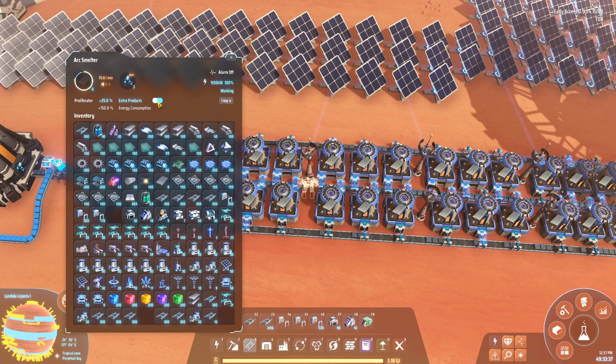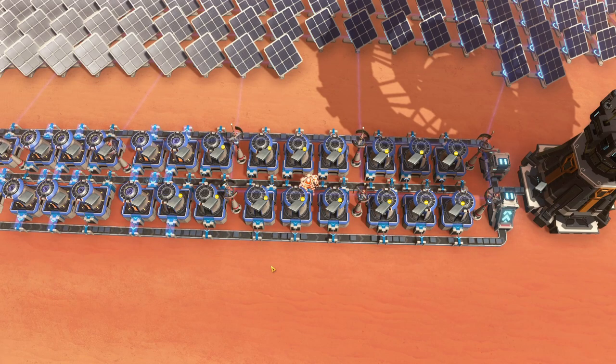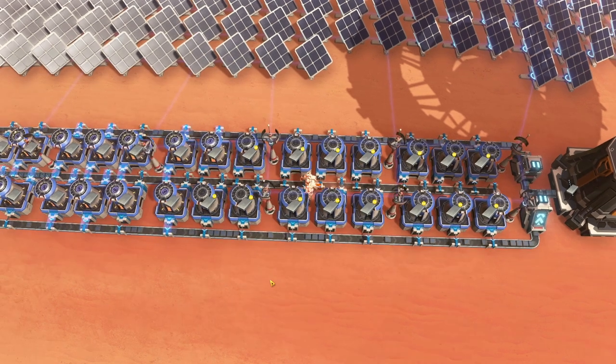You can do it differently. You can say 25% is not enough - I want to increase my production speed by 100%, which will effectively double your production. But let's see what happens if we do that. I just flipped the switch on all these smelters - they are now all producing at plus 100% speed because of the proliferator. But we have a problem, because this belt is no longer able to support all the smelters.